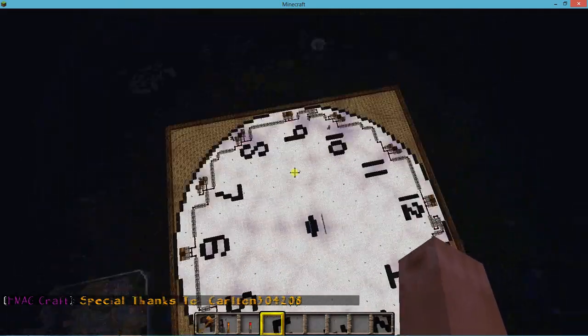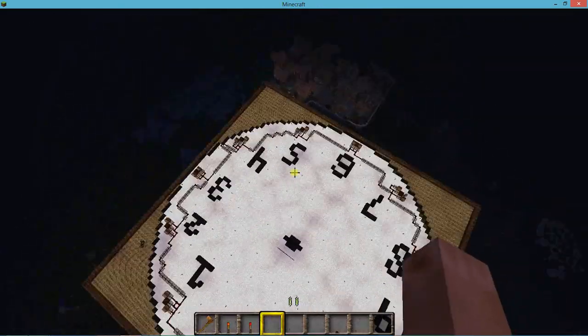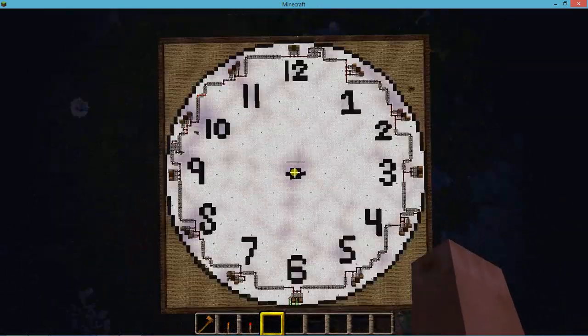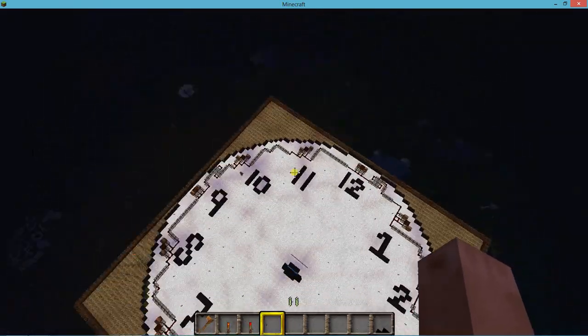I fixed the redstone so it's not so awkward-looking and it actually kind of goes in a circle. I made the board white and added a black border.